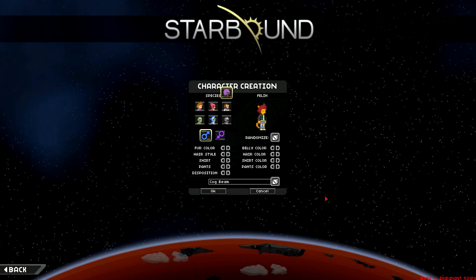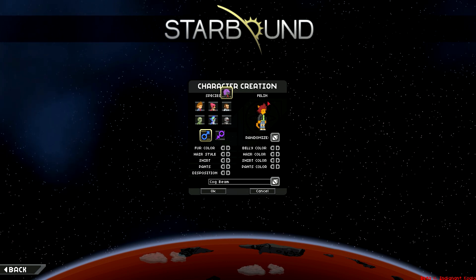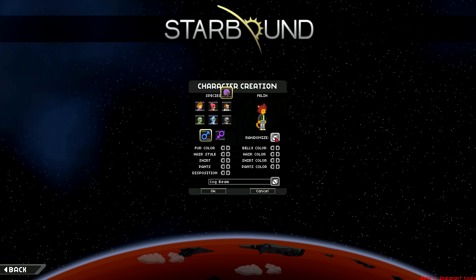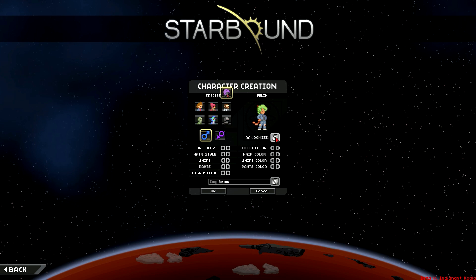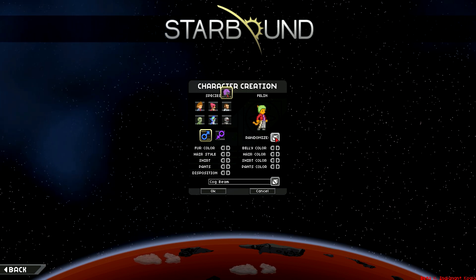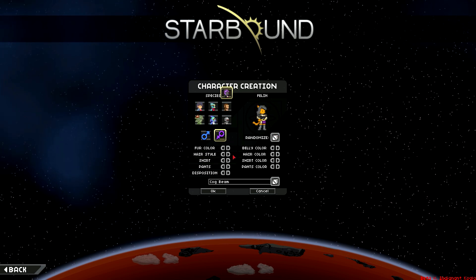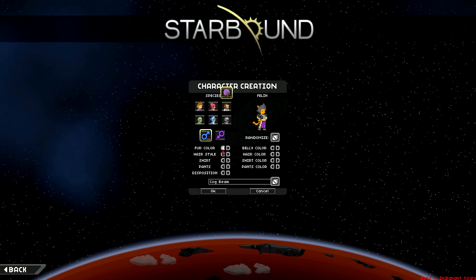The next mod we have on our list here is Felins by Kawah. In this mod, you get to be a cat person. Here it is. Once again, just going to click the random button so you can see the different types of looks that you can get. They've got a swanky tail happening and everything. This one uses the human hair assets as well, but they blend in pretty good, so it's not too bad.